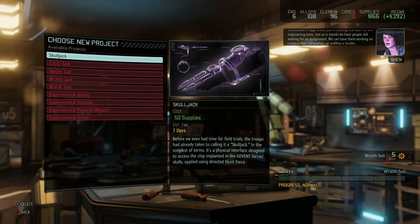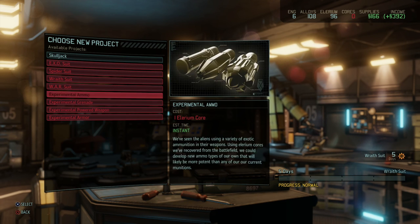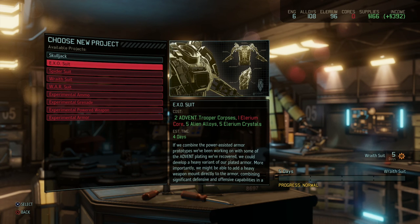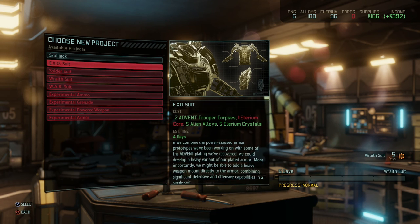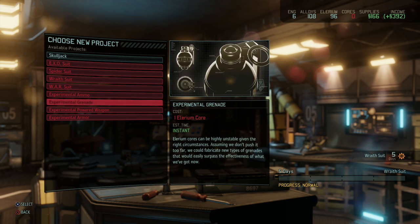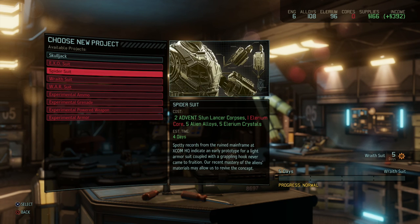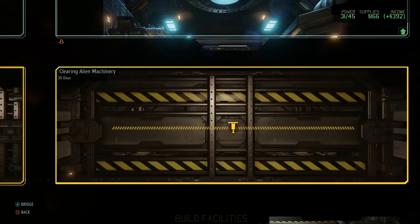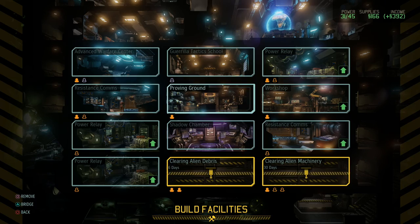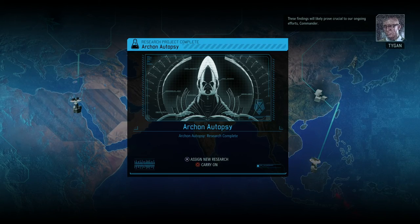We can have them working on construction, excavation, or staffing a facility. We never really created a heavy suit before - the access suit is also a heavy suit but we never made one. Those are mounted with one of a few kinds of heavy weapons - normally a rocket launcher. So now we can actually create an experimental powered weapon that's more powerful than the original. But we'll see that once we use the war suit in the field. I don't have any Illyrium cores left so we'll have to wait.